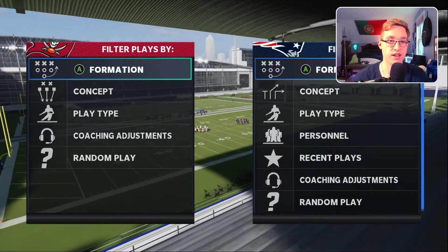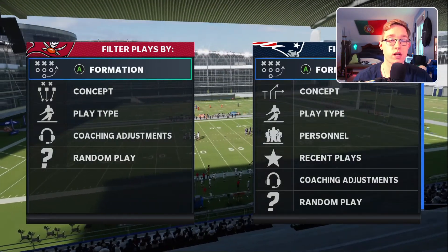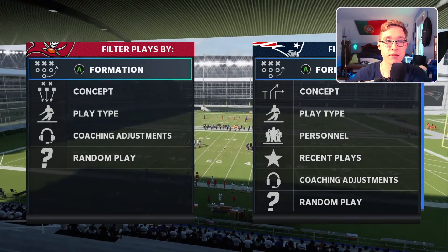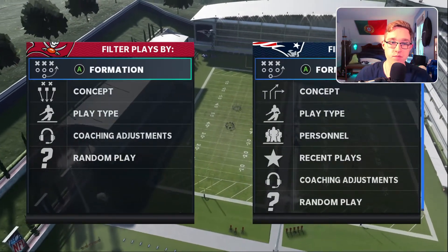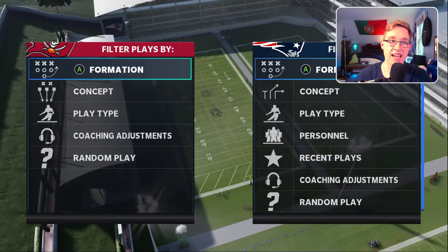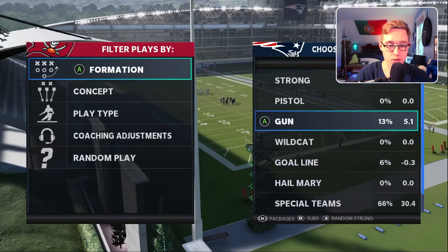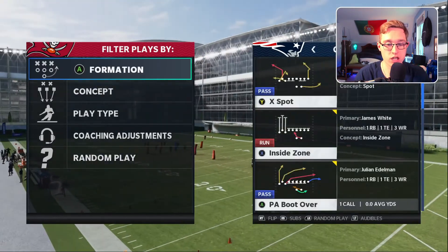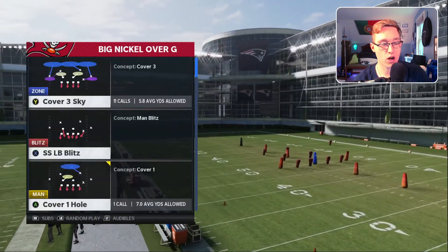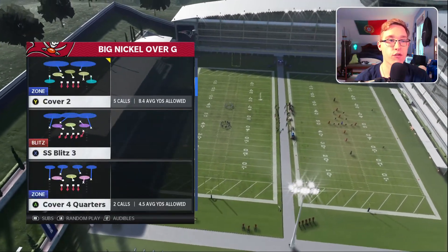We're going to be working out of one formation primarily — Big Nickel Over G on defense. The offensive formation we're going to use is Gun Bunch Tight End. I'm going to show you how you can read different coverages with Gun Bunch Tight End. We'll come out in Gun Bunch Tight End on offense and Cover 2 on defense, and I'll show you how it's different from Cover 2 Man.